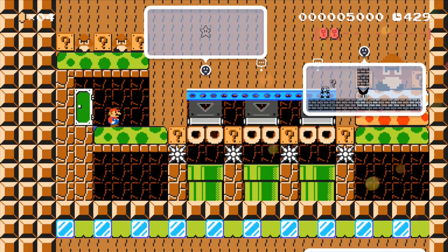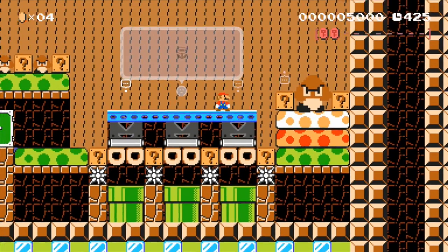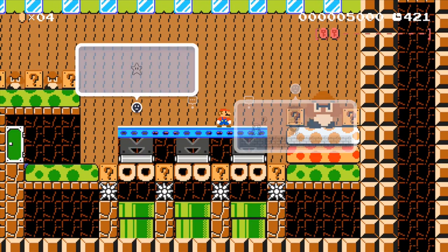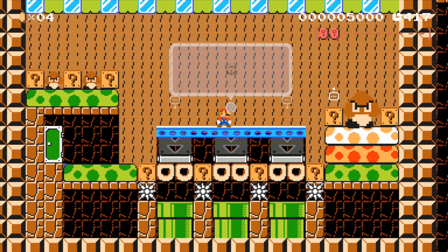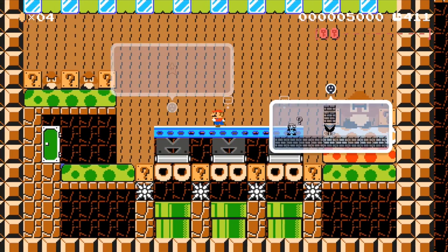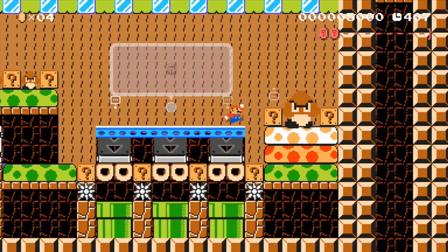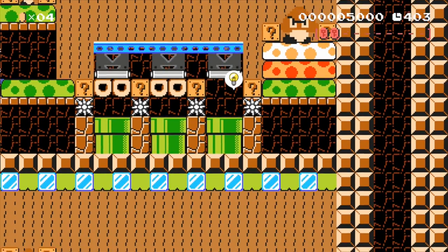We've got another pop quiz coming up. I missed a question there unfortunately, so we'll wait for it to pop back up. The question is: Mario reaches a muncher plant trapped beneath the wall — so we can use a fire flower, a POW block, or a star. Only the POW block will actually take it out to get past. We're going to choose that answer, and we got it right.